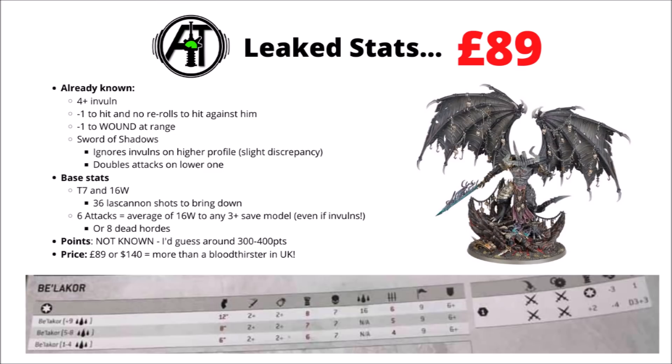If he engages hordes, he gets double the amount of attacks, albeit at strength 8, AP -3, damage 1. That does still equate to him killing around about 7 or 8 orks, guardsmen, or sisters of battle though.